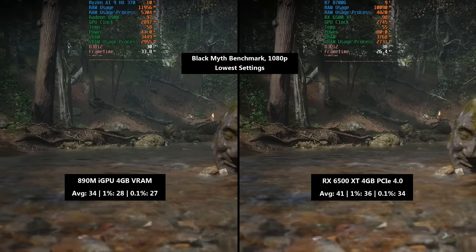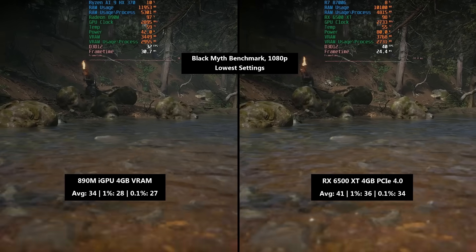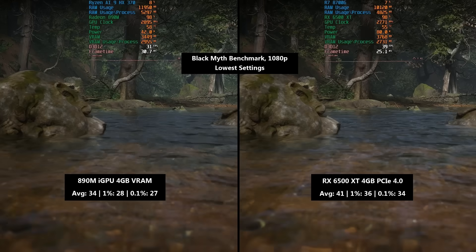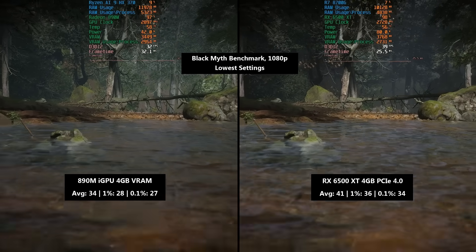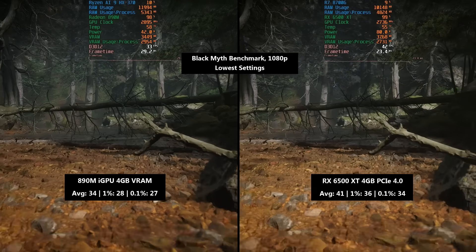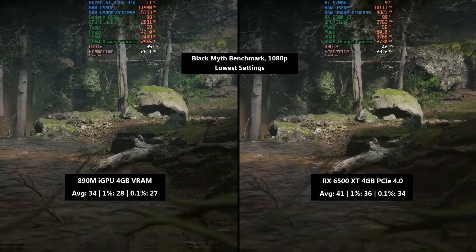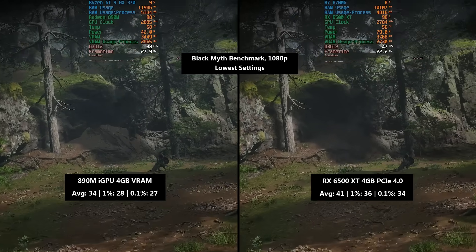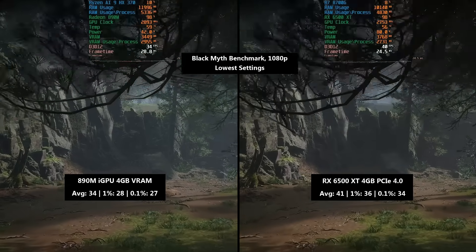For the like-for-like comparison, I've used the 890M with 4GB of dedicated VRAM assigned from the BIOS, paired with the Ryzen AI 9 HX 370. The Ryzen 7 8700G is the other CPU used today, paired with the 6500 XT. Memory is 7500MHz 32GB DDR5 with the 890M and 6400MHz with the 6500 XT — not exactly the same, but the GPU is the limiting factor in both cases.